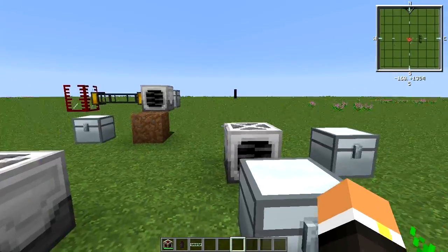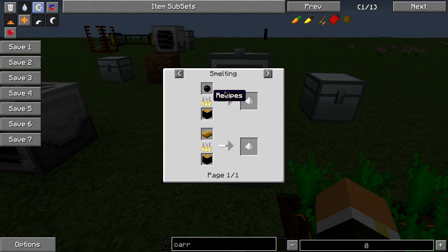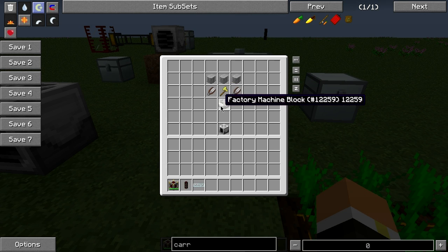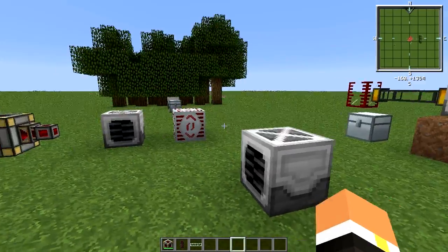Looking at the crafting recipe: it uses three plastic sheets at the top — plastic sheets are made from four raw plastic, which you get from smelting rubber or rubber bars. Then you need two shears, a golden axe, and a factory machine block. A factory machine block is crafted from three plastic sheets with three stone, giving you three factory machine blocks.